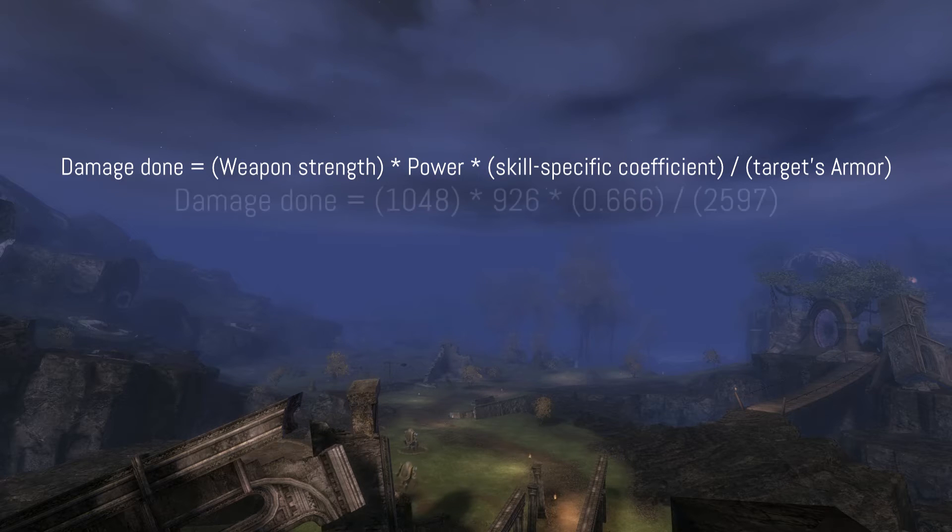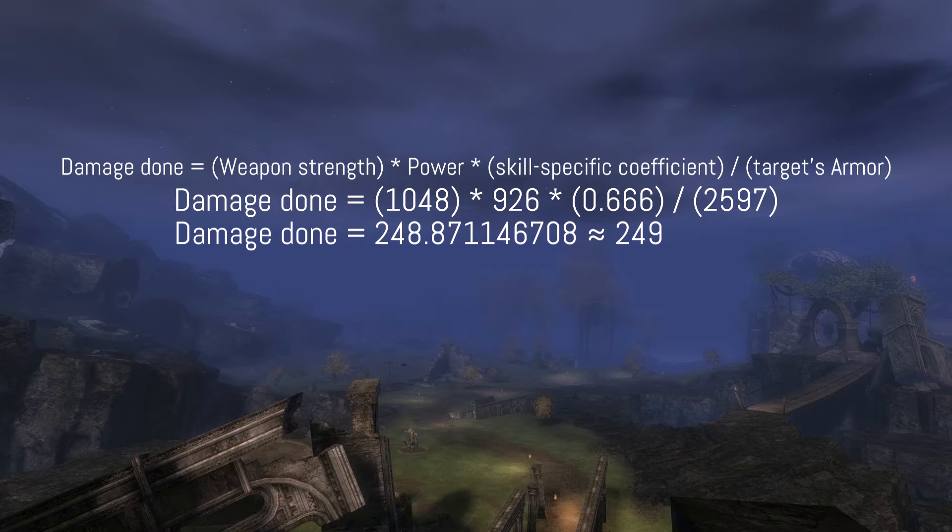So let's put this into practice. Our staff does on average 1048 damage. This number is multiplied by 926 power times the coefficient 0.666. The last step is dividing all of this by the armor of the target, in this case 2597. We end up with roughly 249 damage per strike.